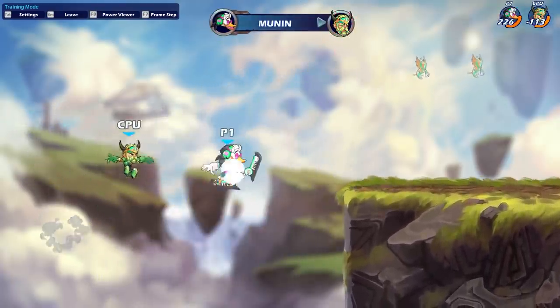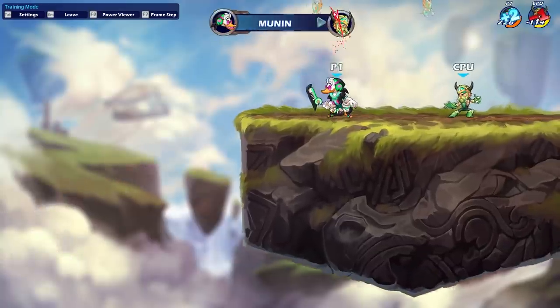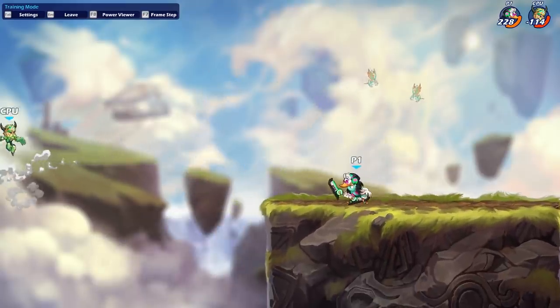You can jump straight out of it and continue the chase or continue whatever you want to do. Edgeguarding, you can actually spike with this move if it hits correctly — what an angle. It hits stacked, it hits people in the air as you're jumping up, and it hits people as these music notes extend.